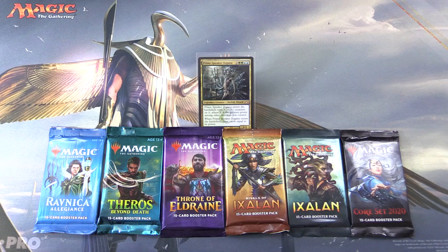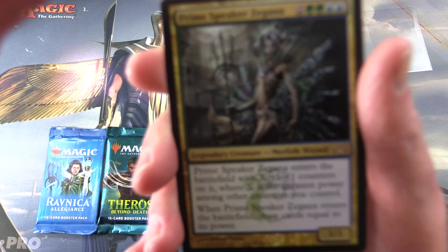Today on MTG Unpacked it's time for another commander snack. The commander today is Prime Speaker Zagana. We'll be digging through the packs here looking for creatures of the same tribe — merfolk wizards. We're not looking for anything with special abilities that the commander takes advantage of or the commander's color identity, purely looking for the tribe.